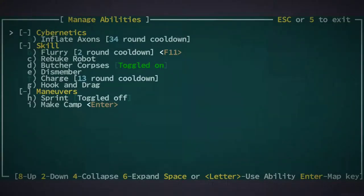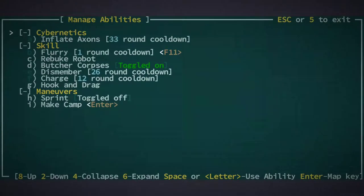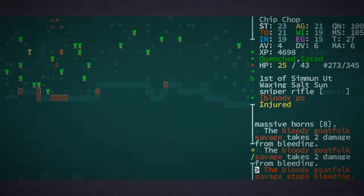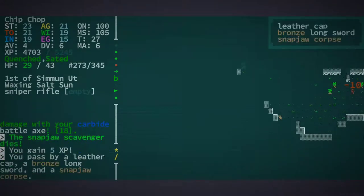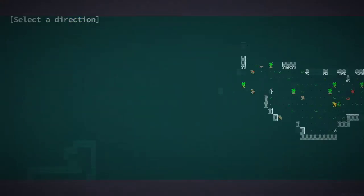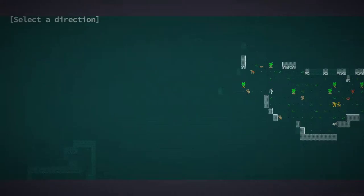Can I flurry them? Can I dismember? Did not dismember. Do I want to hook and drag? I don't know. Kind of messing me up there, man. I just took off more of the same limb. You know what — take that snap jaw. I'd rather just run away through snap jaws right now. I'll just straight up destroy these guys. Okay, I missed the brute and I dismembered them.